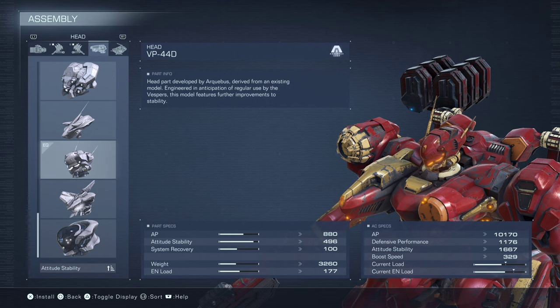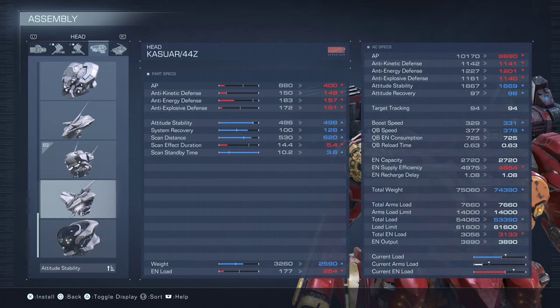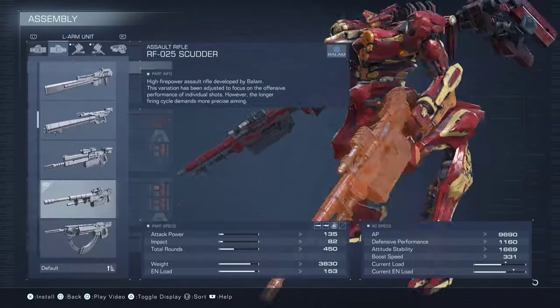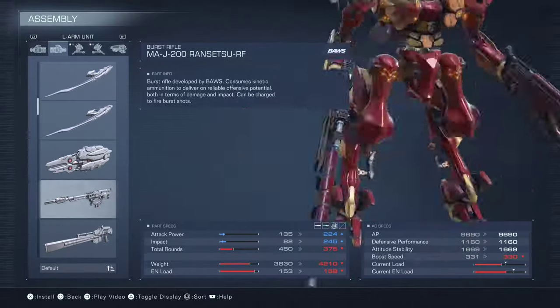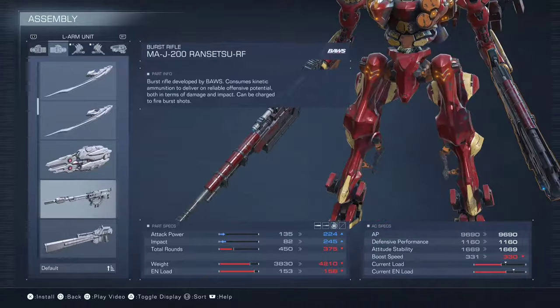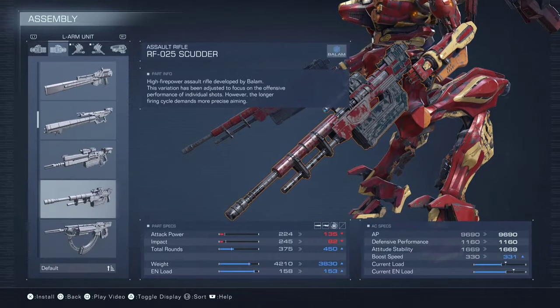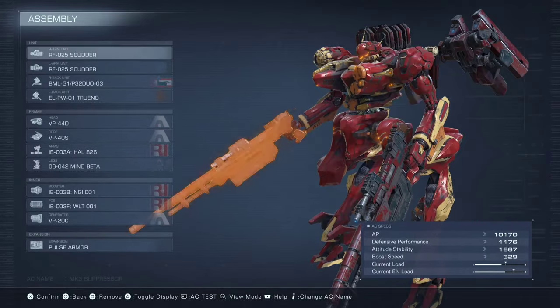This is a nice middle ground where you have decent all-around stats and you're really tanky. I know the core is a complicated pick, but if you're trying to fit a core on an AC, still be lightweight, and still have decent defenses, this is a standout option — especially when paired with this head. When we sort by AP, this head is really outclassed by about half the list, but where it truly shines is attitude stability: top three. The big downside is system recovery — if you get zapped you'll feel it, but luckily we're in the air so the zappy guns will have a hard time. You can also run Kasuar, and fun fact: if you put Kasuar and an RF on this setup it becomes tournament legal.